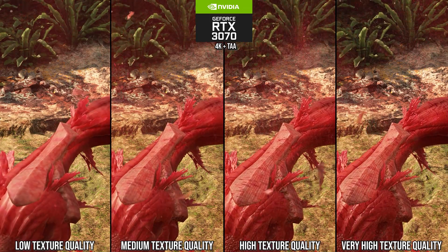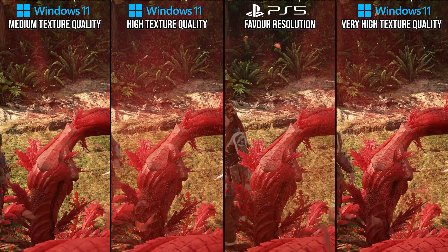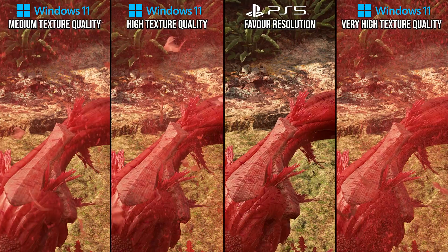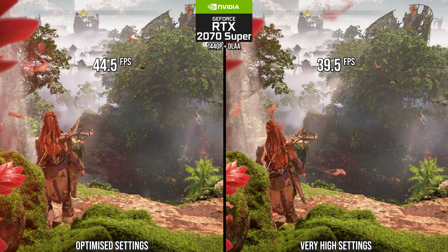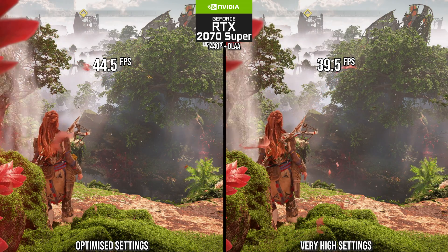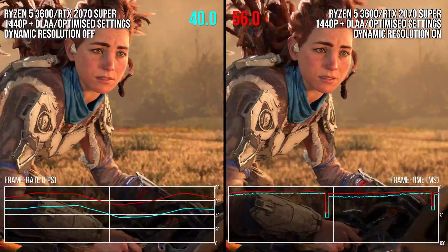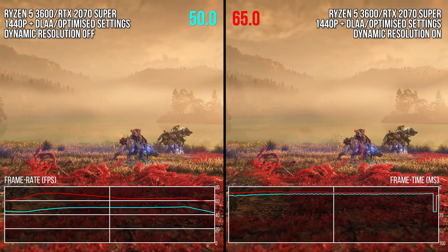When looking at the PS5 in its 30 fps quality mode, the texture detail on the blight plant is most similar to the very high setting, albeit softened by the sub-4K output due to dynamic resolution scaling. All in all, at a flat resolution using optimized settings in a scene like this one, you can save around 12% performance over max settings while looking more or less identical — tested on an RTX 2070 Super at 1440p DLAA. Not a huge win on its own, but the real win is using an upscaler like DLSS with dynamic resolution, getting incredible performance increases over native resolution with very little difference in end visual quality.